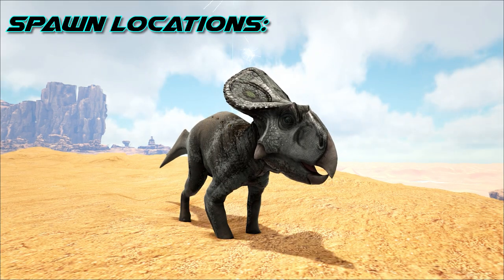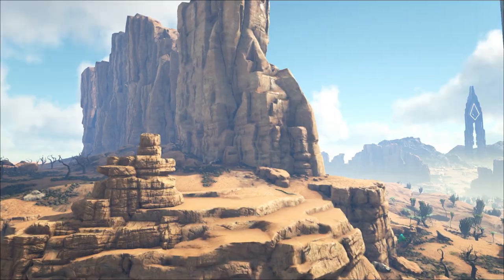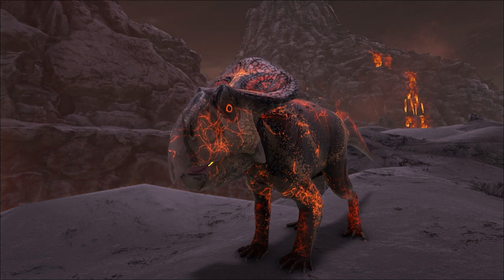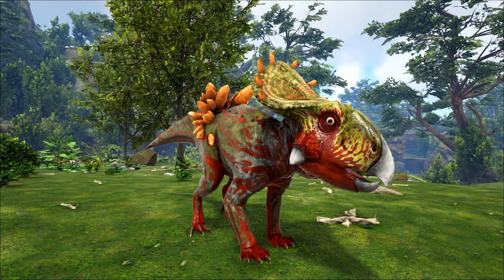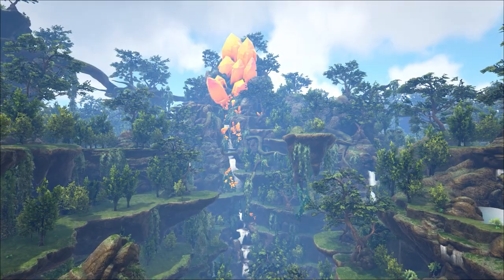These fellas can be found in a variety of biomes: within Dunes, Desert Canyons, Badlands, and the Sanctuary on Extinction. Their Fiery X variant can be found within the Boiling Hot Volcano biome on Gen 1, and its Amber Crystalline variant lives atop the Floating Islands on Crystal Isle.